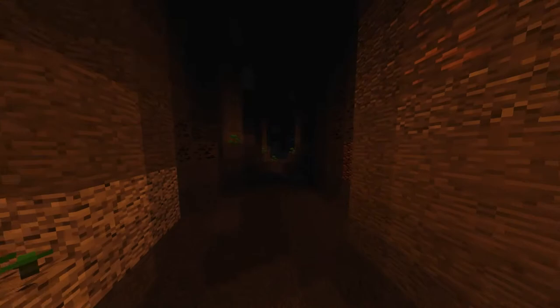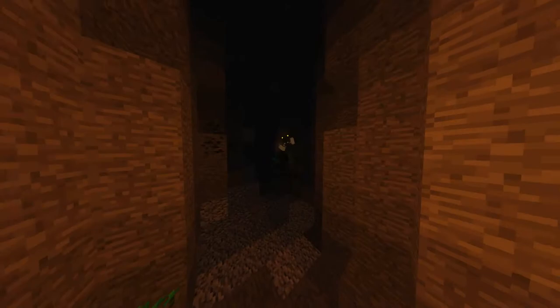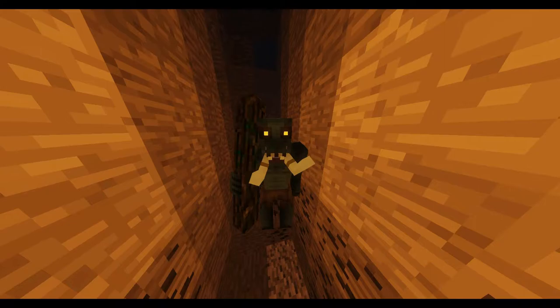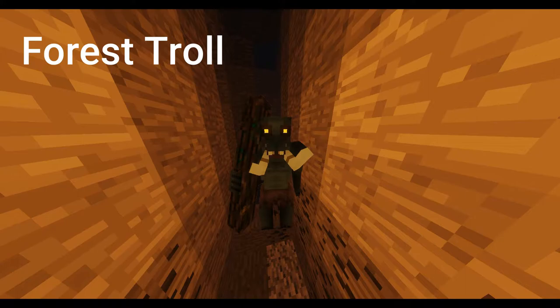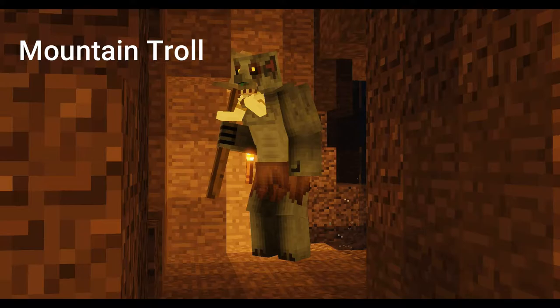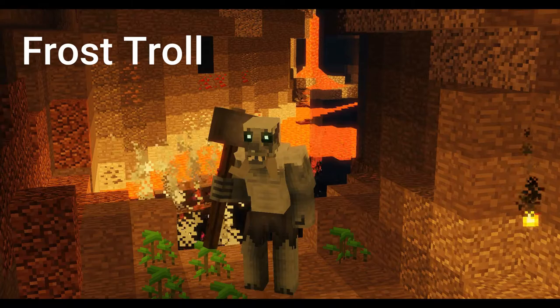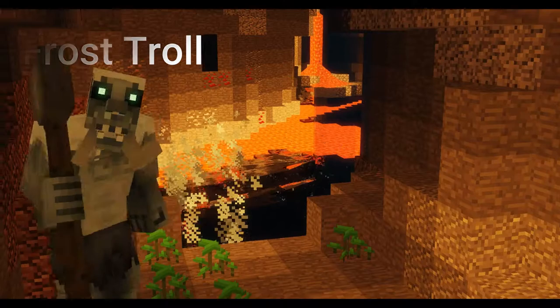Trolls are beasts that hide in caves and relentlessly attack any explorers looking to mine ores. First we are going to look at their appearance. Trolls are large monsters with small eyes that glow in the dark, tusks next to their lower jaw, a large nose, and a giant weapon in their hand. They come in three different variants. The first one is the forest troll — it has greenish-gray skin, yellow eyes, and wears a brown loincloth. The second one is the mountain troll — it has gray skin, yellow eyes, and wears a brown loincloth. The third one is the frost troll — it has light blueish-gray skin and white hair covering its shoulders and scalp, blue eyes, and wears a brown loincloth.